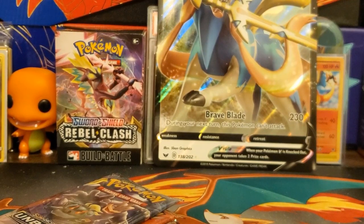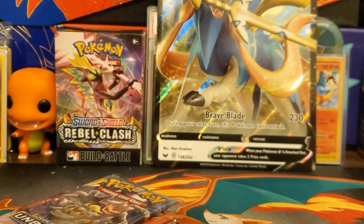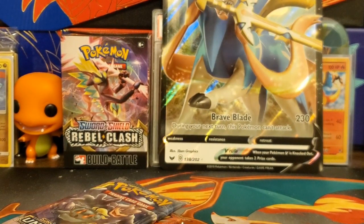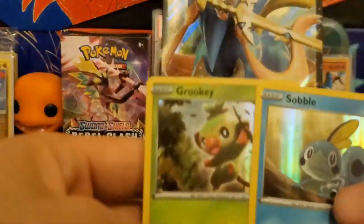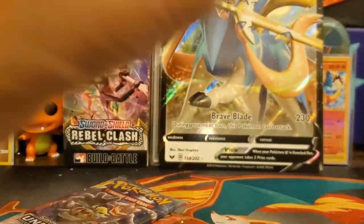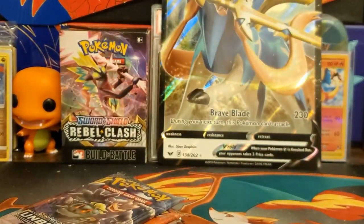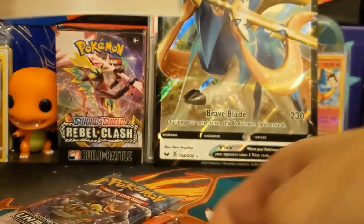And here are the three promo cards: Grookey, Sobble, and Scorbunny — the Sword and Shield promos. They're holo versions, which is right. You gotta get all three collections to get all the promos. I'm trying to collect the whole Sword and Shield base set and I need all the promo cards. These promo cards will go in my binder.